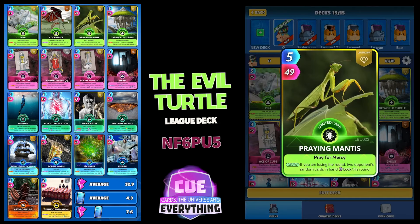Next is Praying Mantis. Make sure you try and get that rotation right — on the draw, if you're losing the round, two of your opponent's random cards in hand are locked this round. What I try to do is play Hypocrites in the middle, but I'll go through the deck first and show you the tactics as we play.